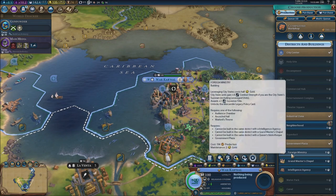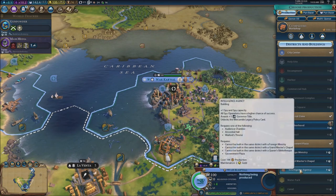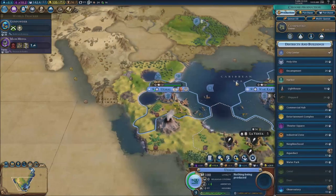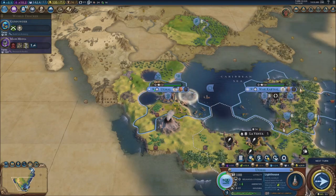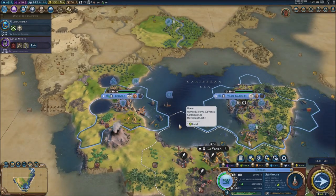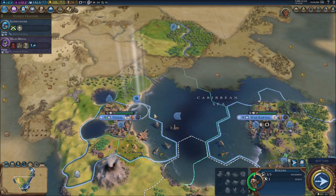Cost half gold. City units gain plus four strength. I'm actually going to get an intelligence army just so we can have a spy thing. I should probably go for one of these — I don't need housing right now, I don't need amenities. So I'm thinking I can go for a lighthouse. I'm going to go for a lighthouse. Next turn I'm going to go for the settler because my city is going to grow to population five in two turns.